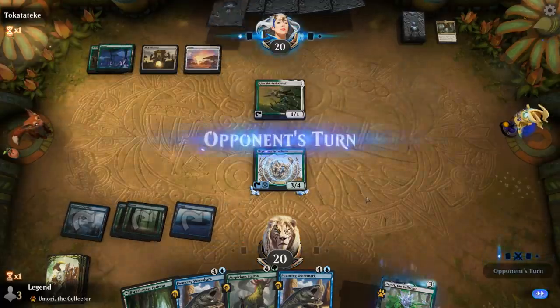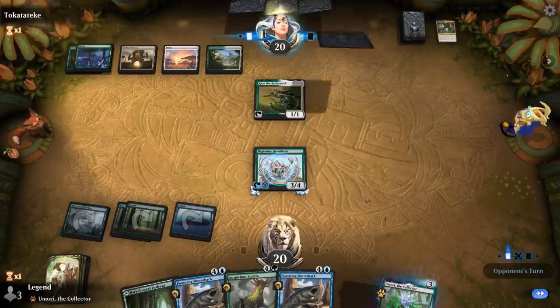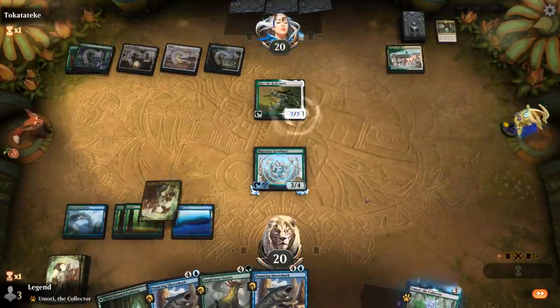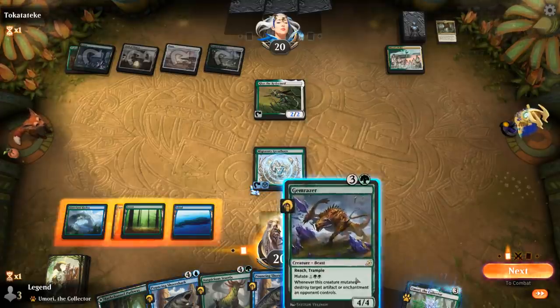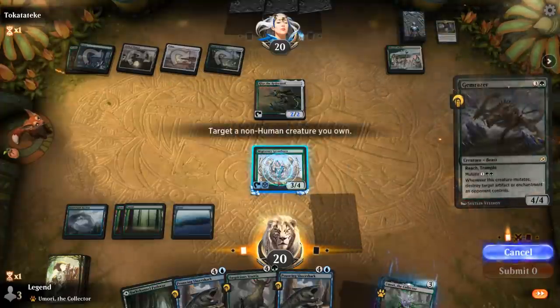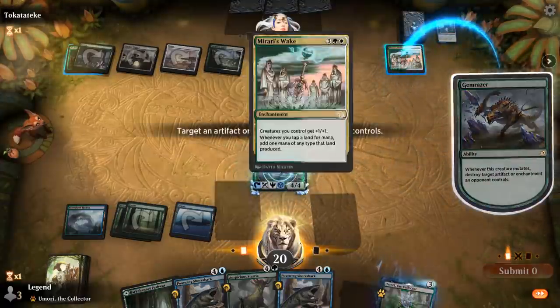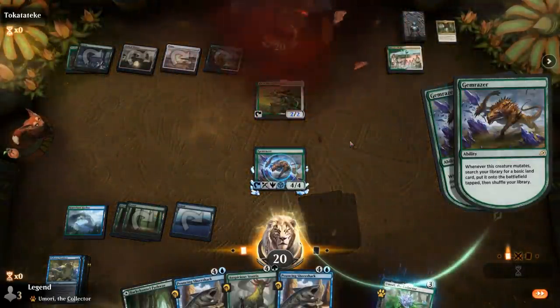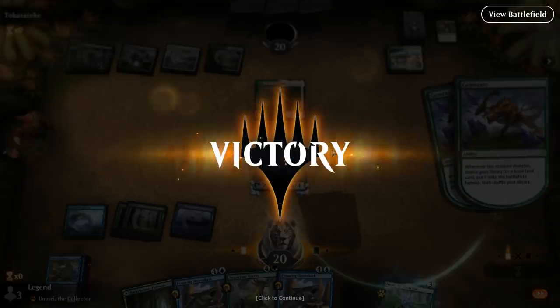We'll still mutate Migratory Greathorn for now and stay back just in case they've got some removal. Then there's Mirari's Wake — and Gemrazer arrives just in time to destroy it, otherwise that would have been a problem. Our opponent concedes. Mirari's Wake plus Risto Redeemed is a pretty strong combo, but Gemrazer to the rescue — although Demolisher also would have been quite nice. On to the next one!